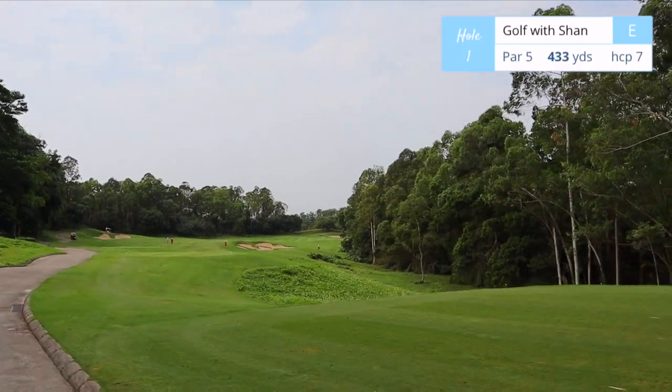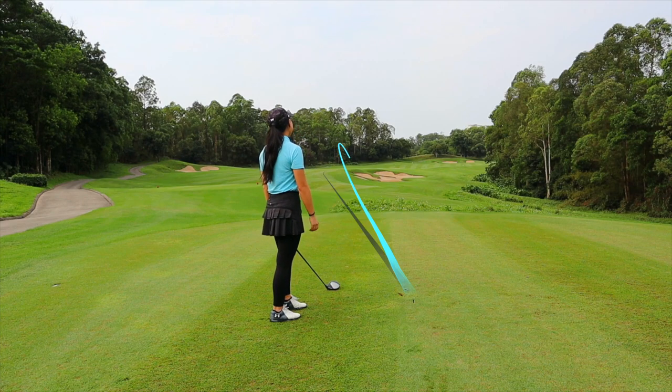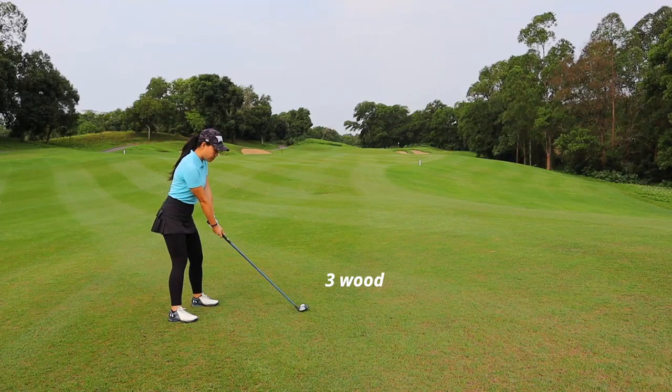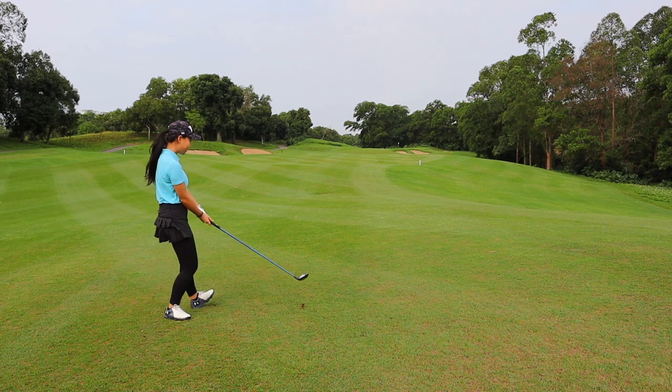Let's start with hole number one, par 5, 433 yards. Dogleg right around this massive, irregularly shaped bunker. To carry the bunker, you'll need to carry the ball over 180 yards from the white tees. The swing comes back after this shot — thanks, Winter.